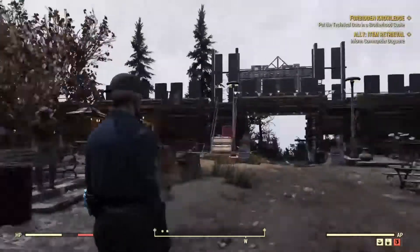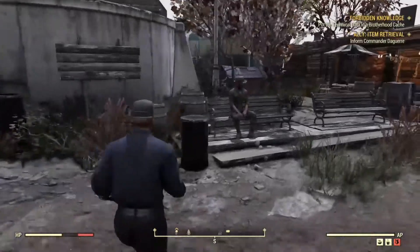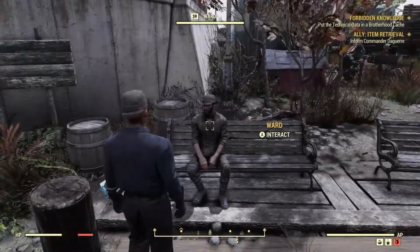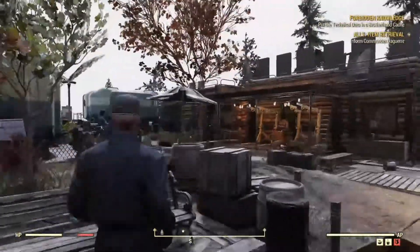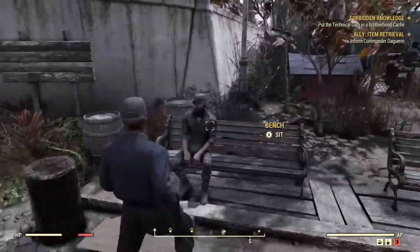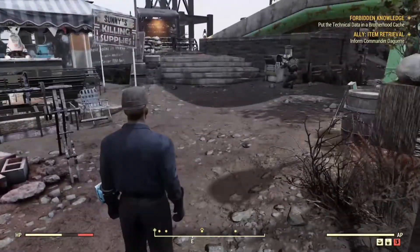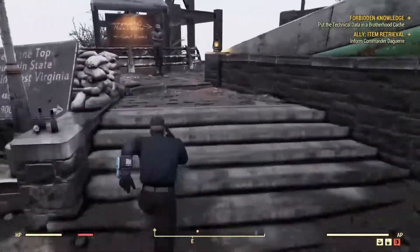Ward — the guy right in front of me — is the guy you talk to, and he'll tell you to go hunt down some stolen supplies. It's quite an easy mission. Usually there are some high-level enemies attacking the target, so you're going to have to fight through that.